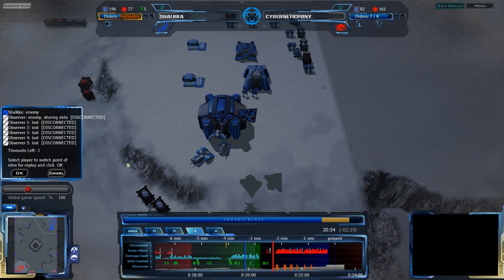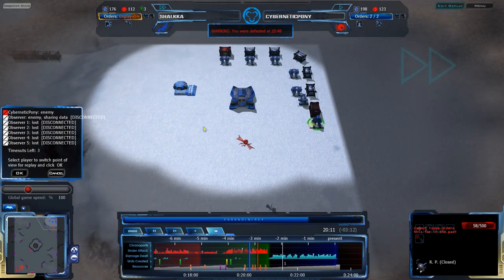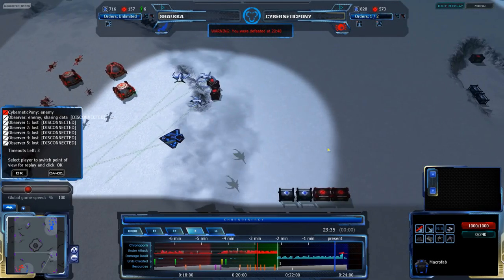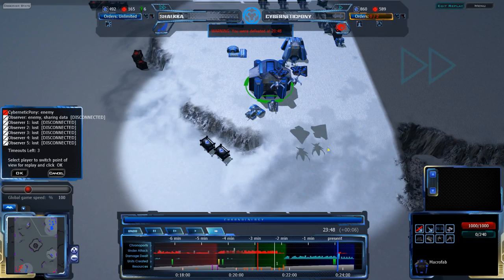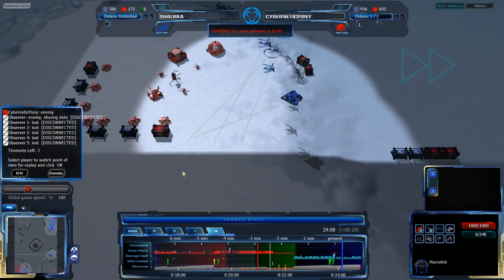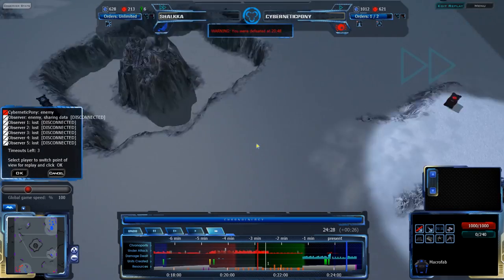These units are moving into place and there's not much that can be done to deal with that. That is basically game — Shalke has no answer to this, no units in the field, his Macrofab his only real asset is down. A second Macrofab would have done wonders. Shalke really had that early Mar Tank rush, but focusing on Mar Tanks without frigates or ground units for Twin Mars didn't account for air or for the fact that Octos are fairly tough. That cost him the game. Still, it was close — it just wasn't quite enough.